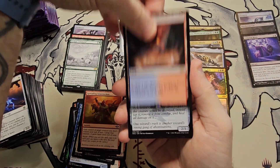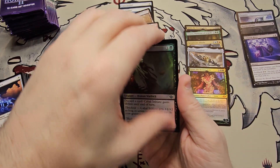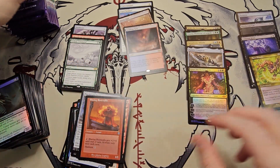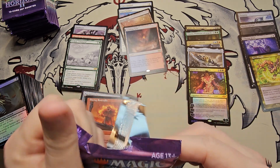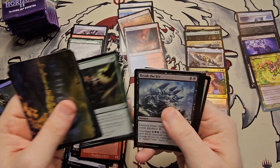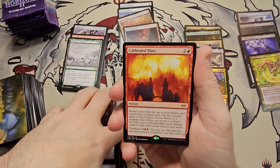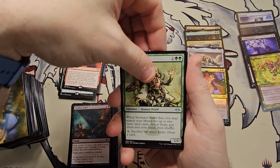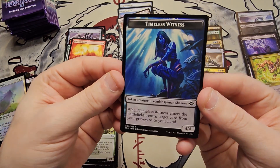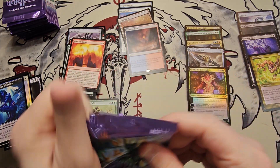Scalding Tarn — very nice! Patchwork Gnomes, the Root-Kin Ally, Cabal Initiate. Do we have something from the list? Aura Shards — great card! Creature comes into play, destroy artifacts and enchantments — love it. It's definitely in my Sythis deck; I have an enchantment deck that started with Karametra as the general but I changed it over to Sythis because of how strong she is. Break the Ice, Sudden Edict, Calibrated Blast, Yavimaya Elder, World Weary, Soul of Migration. A foil Timeless Witness token — kind of cool looking.